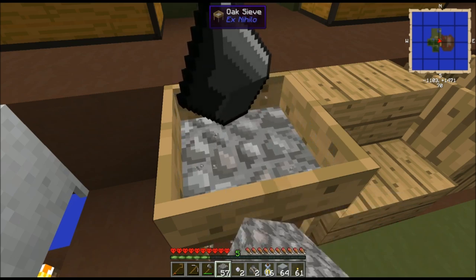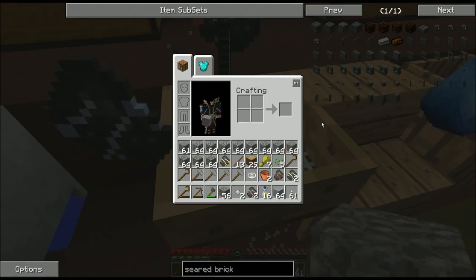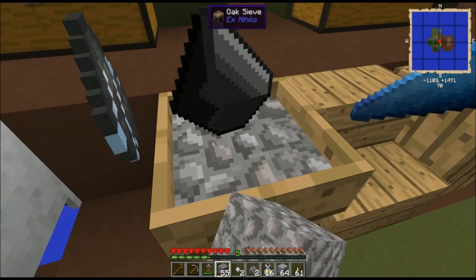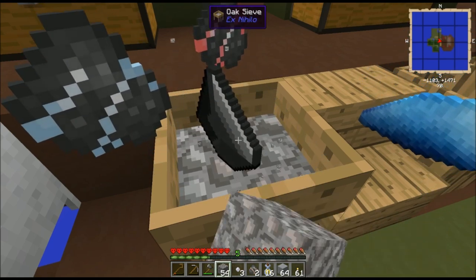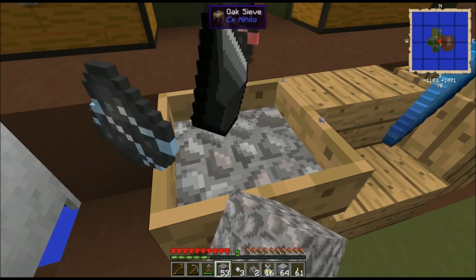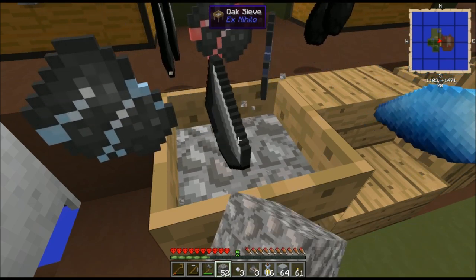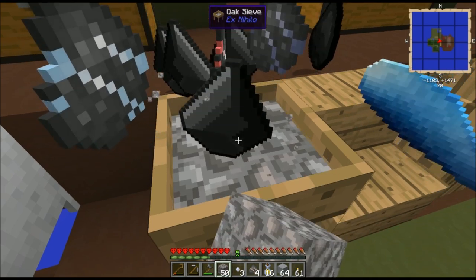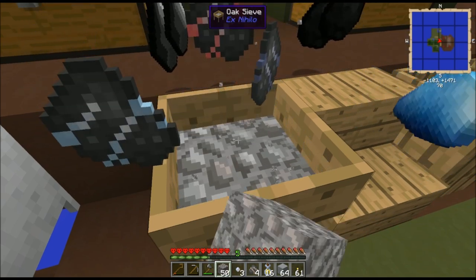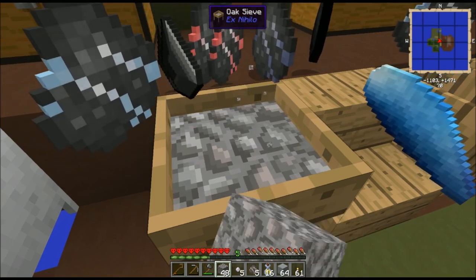All of the different levels of ore — whether broken, crushed, or pulverized — can be combined in a 2x2 pattern with themselves to make an ore block. Broken ores become ore gravel, crushed ores become ore sand, and pulverized ores become ore dust. These blocks can be smelted in a furnace for one ingot, or in a Tinker's Construct smeltery or Mariculture crucible furnace for two ingots.